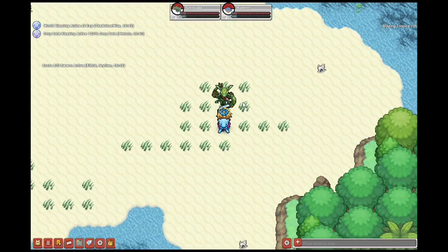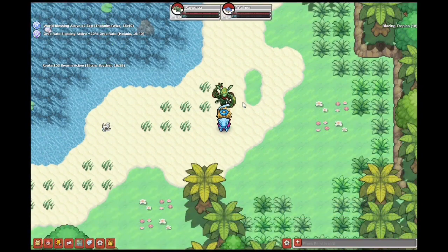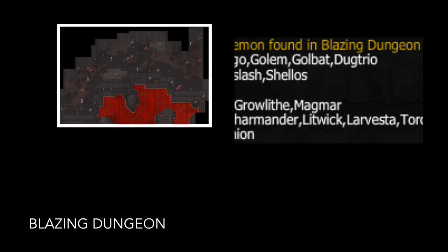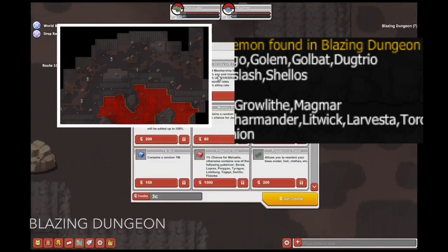To get to the fourth and last map, you'll need to go south from Underwater Hot Springs. I believe this map is the best one to farm on since Timid Synchronized works with every extremely rare and legendary here. Now you've arrived at Blazing Dungeons. The spawns are shown on the screen.